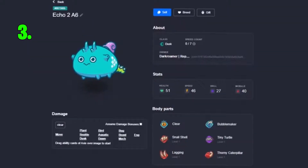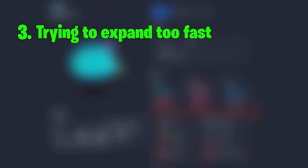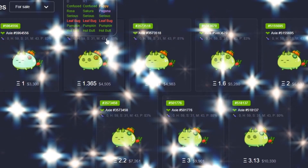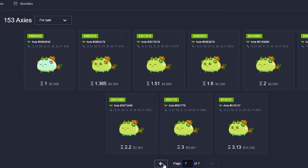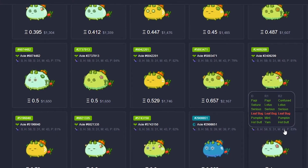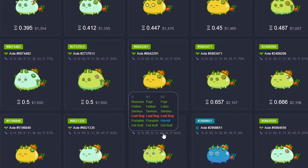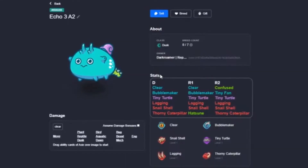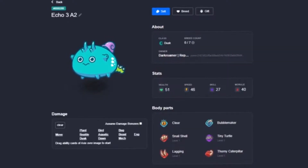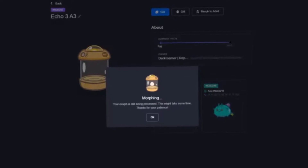The third most common mistake I see breeders make is trying to expand too fast. When starting off as a breeder, your initial goal is to clean out your gene pool so that you are breeding high purity axes. Don't try to get to 20 axes as fast as you can. Take it slow and reinvest your profits to buy better breeders until you're at the point where you are breeding 99s and 100s. What ends up happening is that you soon end up with a bunch of impure axes that would just pump out floor axes for you if you try to expand too quickly. This is how many people end up losing their money doing axie breeding.